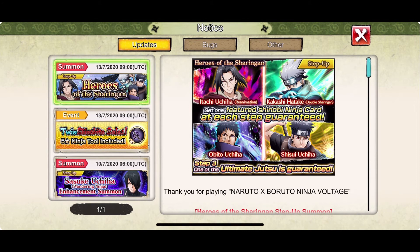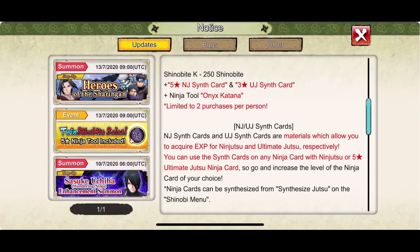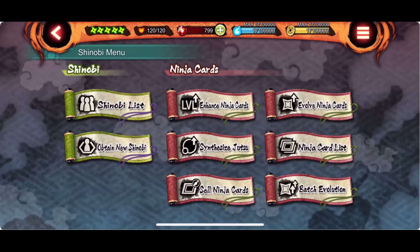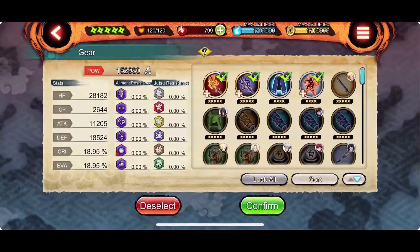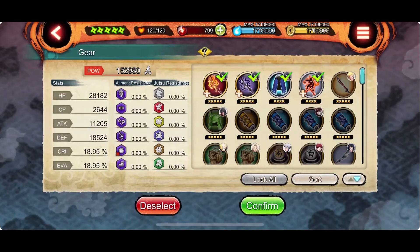Hope you guys enjoy. You should get the tools if you have the resources — they're quite good. If you don't have any tools for Uchiha Sasuke or anyone, you can equip this one to everyone, so it's quite useful. You should get it since it's cheap. Thank you for watching the video and see you next time. Bye!